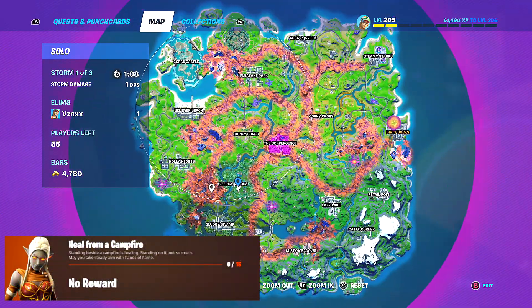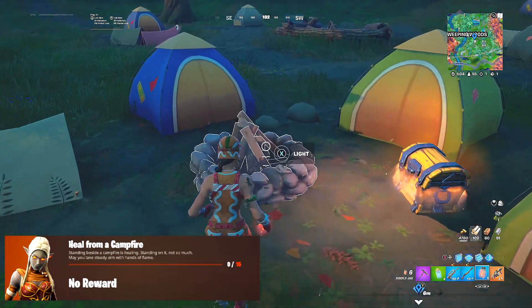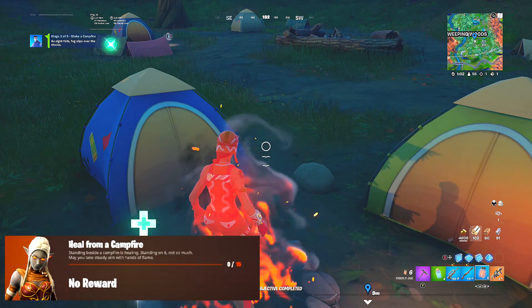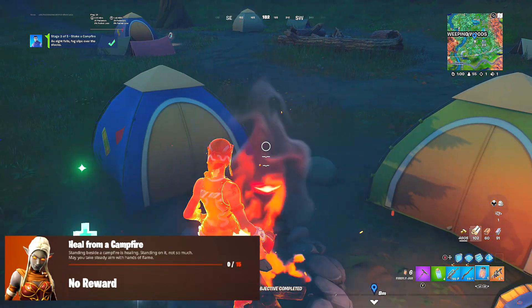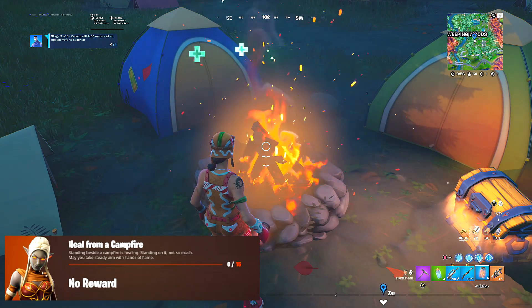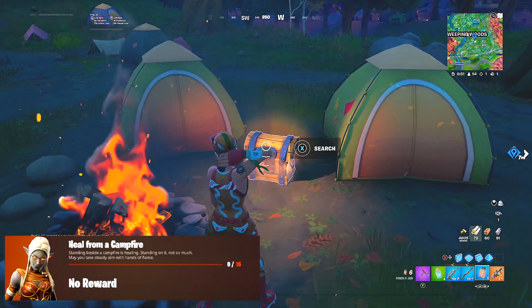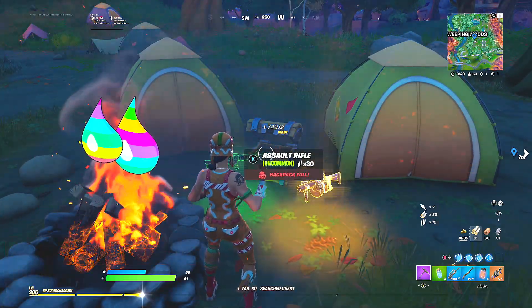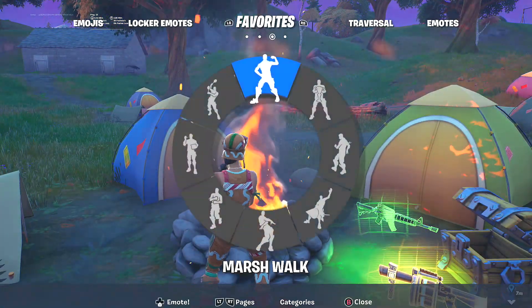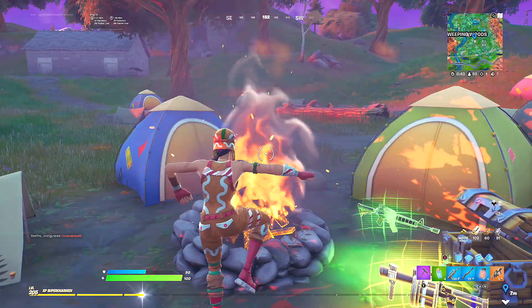Our fifth and final quest for the Ember NPC is heal from a campfire. You can go anywhere on the map if you know a campfire location, but you can also use the one at Weeping Woods. Go next to the campfire — if you have 100 health, just light it, stand on top of it, then step off and you'll be able to heal yourself.